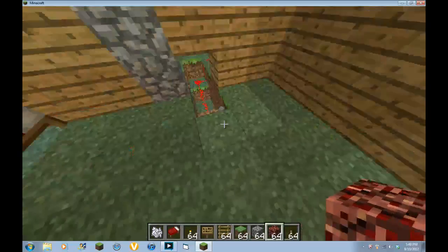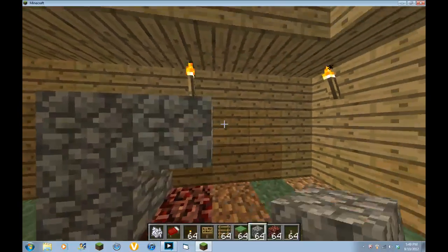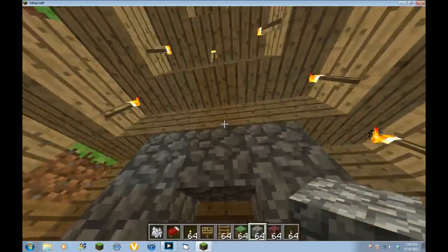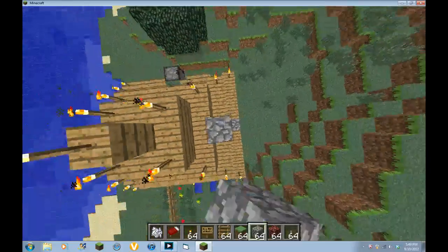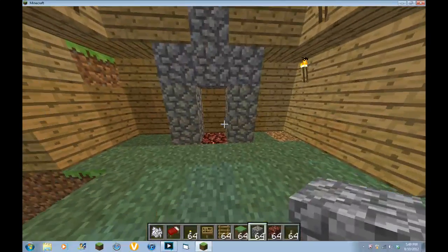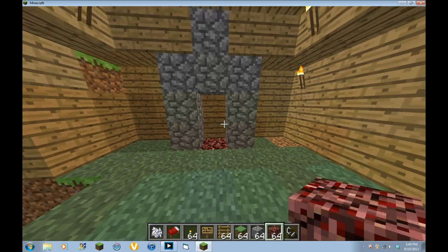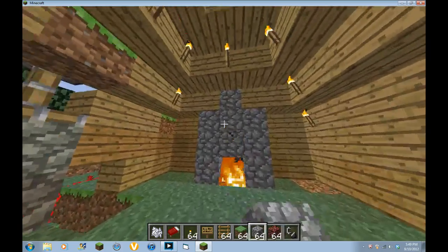Just like that, and then we have a fireplace. This is pretty much how you do a fireplace — a good one. Do that, that, that, that. And then you get your flint and steel — there it is, flint and steel. Bam, we have a fireplace! We could just do it right there.